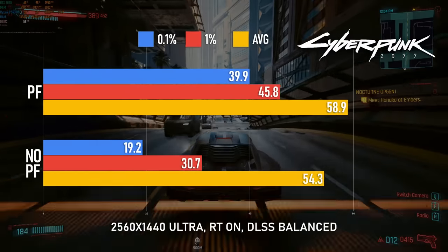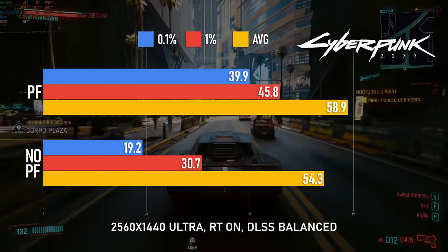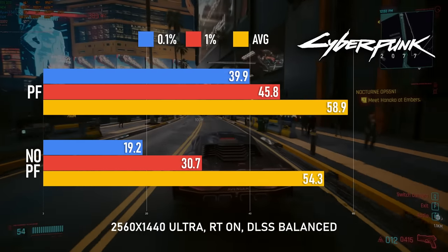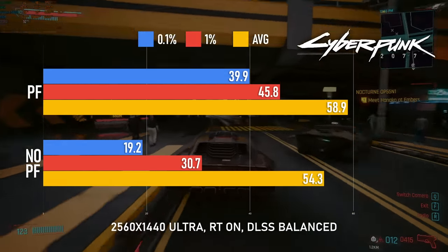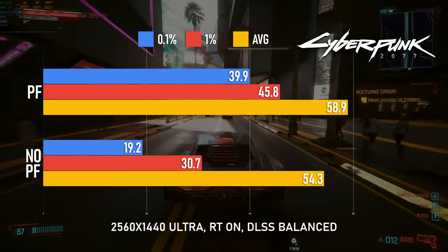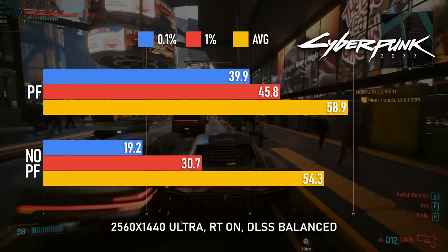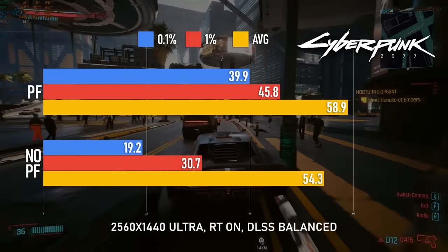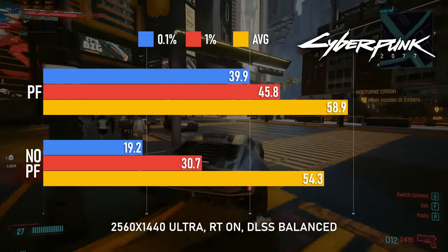For some reason I can't quite account for, Cyberpunk's performance absolutely fell apart in this test. Ditching the page file causes 1% and 0.1% dips so low they cause almost a 10% drop in average performance, and you can notice it in gameplay. While I'm playing with settings a little higher than this PC is truly capable of, if you plan on disabling your own page file, you probably need to drop settings even further.